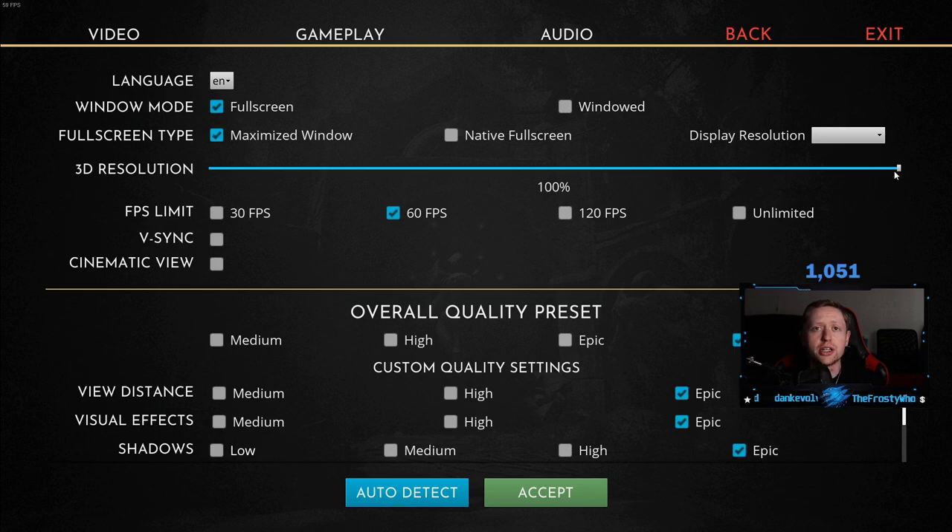3D resolution is something you can look at tuning down if your PC is struggling to even run at 60 frames per second, because playing below 60 FPS is just not a pleasant experience. So consider turning down the 3D resolution — it does impact your performance quite a bit. If you are dropping frames, turn it down a bit.